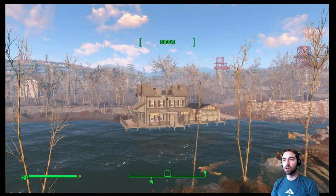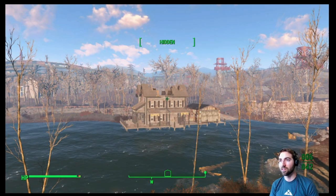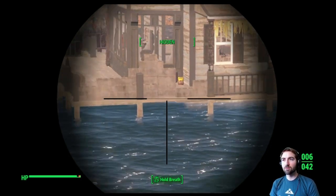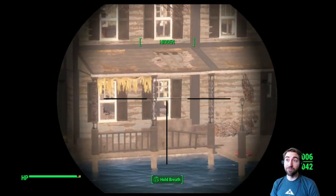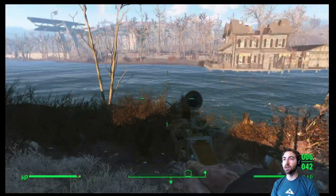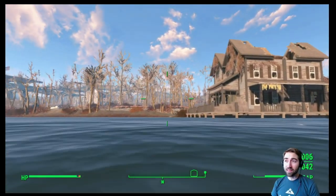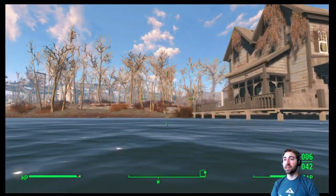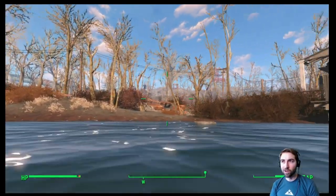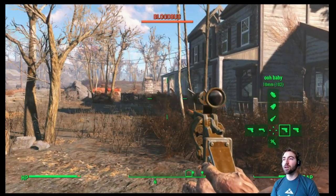It makes sense to try to go to this house because it should have a bunch of bugs in it, and if we clear them out it's a settlement that comes with beds and other fantastical things we can take advantage of. Let's cross the water and see — if there's a bed in there I'll take a save, and then I'll be able to go back and fight that super mutant who had a rocket launcher. Blood bug right there.